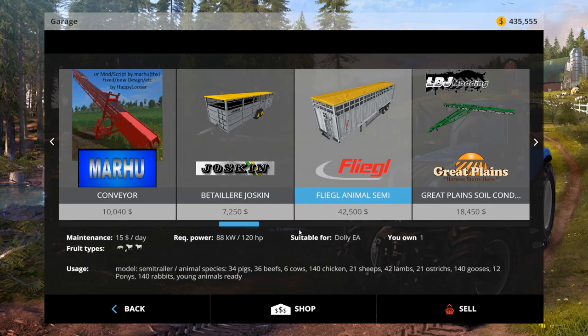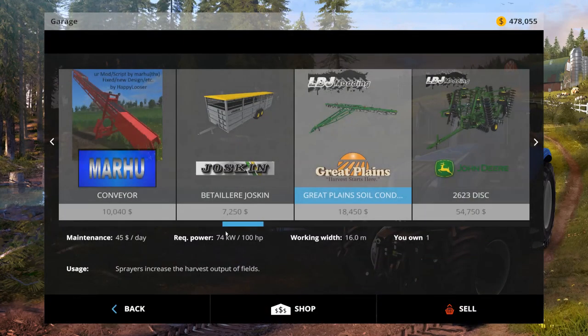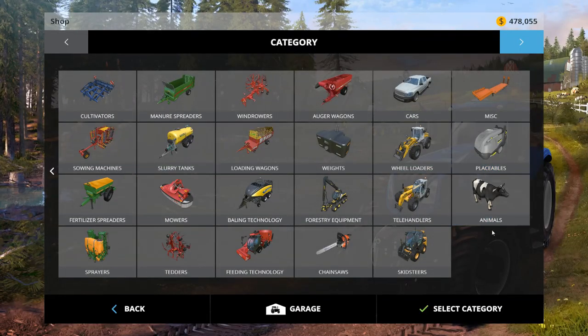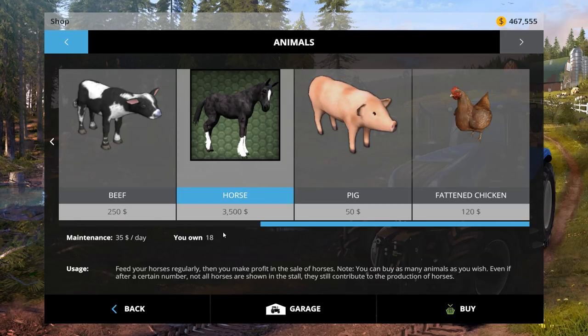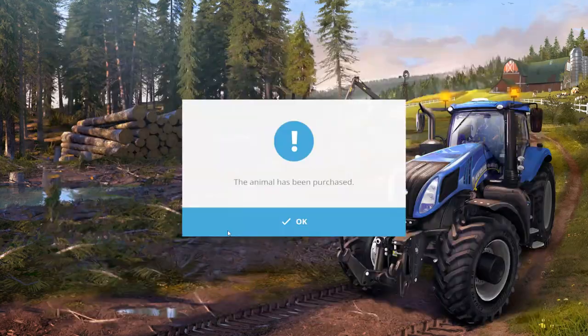This Joskin holds 50 pigs, we'll just sell the Fleagle — it only holds 34 pigs. The smaller trailer actually holds more than the big trailer, at least according to the description. Only six cows for a trailer that size? Okay, whatever, we're going to sell it. Back to the shop because we need more horses. How about 30? Actually, let's go for 50 — they're not that expensive.